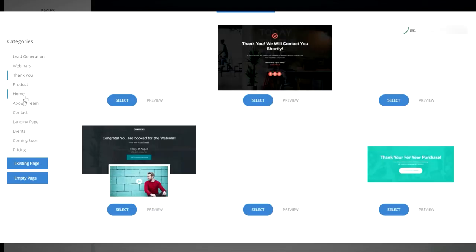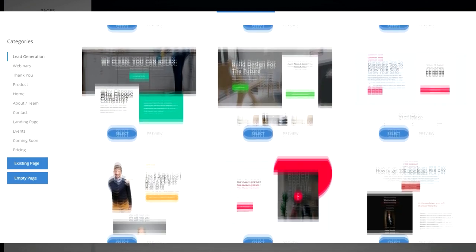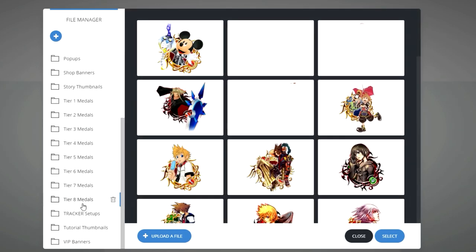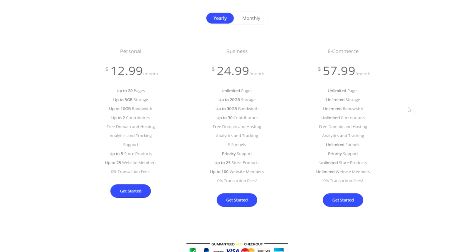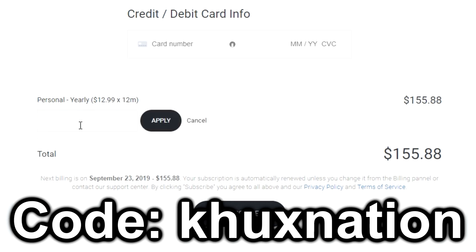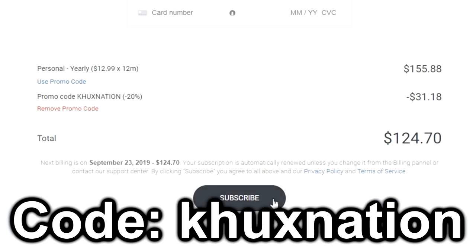Whether you're a musician, blogger, or entrepreneur, Simplora has over 70 pre-made templates to help you get started on your website building journey. Everything is in the cloud, meaning there's nothing to download, patch, or install. Upgrading your website provides you access to unlimited hosting, automatic SSL integration, the ability to connect your domain, and unlimited 24/7 email support. Sign up for Simplora today and start building a website with their 14-day free trial. Use my promo code KHUXNATION when upgrading to save 20% off. Visit the link down below to get started.